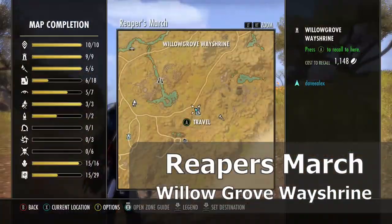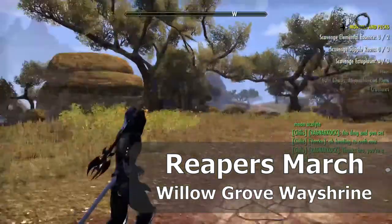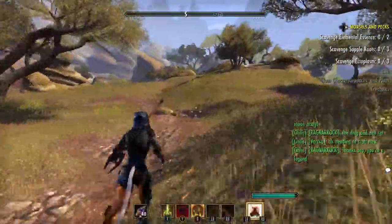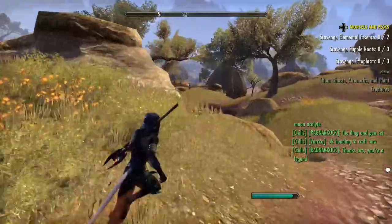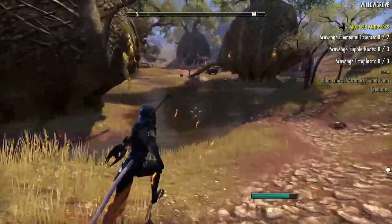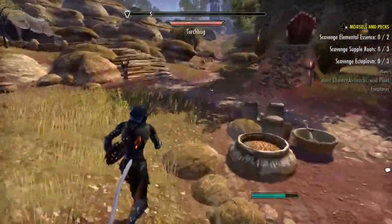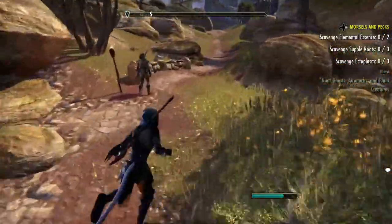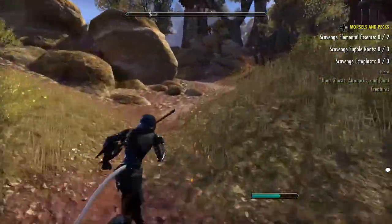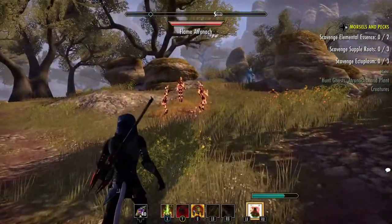We are in Reaper's March now. We need to get back to this area here, so we'll put a waypoint there and run over. Now this area can be a little hectic if you're low level, because if you accidentally get too many on you at one time they will kill you. This build I have isn't really combat-ready. He can fight his way out of some stuff, but we're going to try to pick them off one at a time. Especially the Frost — they're really tough on a low level build.